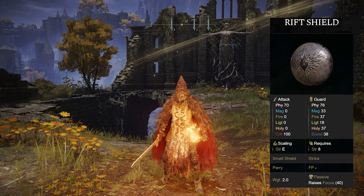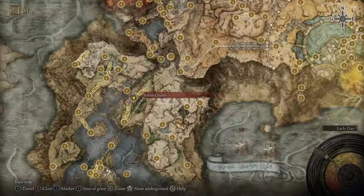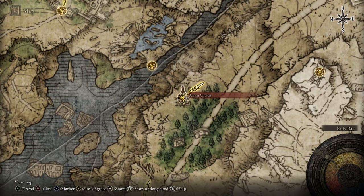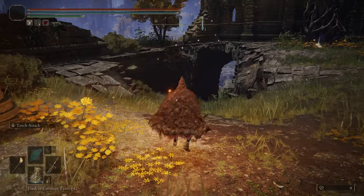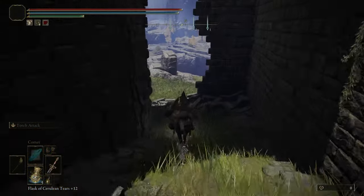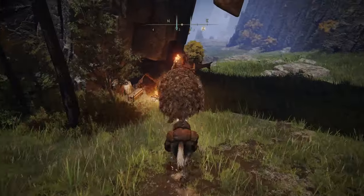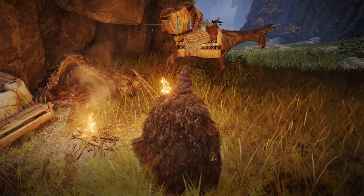If you'd like the Rift Shield, head up to the Bellum Church on the northern part of Liurnia of the Lakes. Once you're here, make your way down through the broken hole in the wall, and there'll be a merchant along the path who'll sell you the Rift Shield for 1,800 runes.